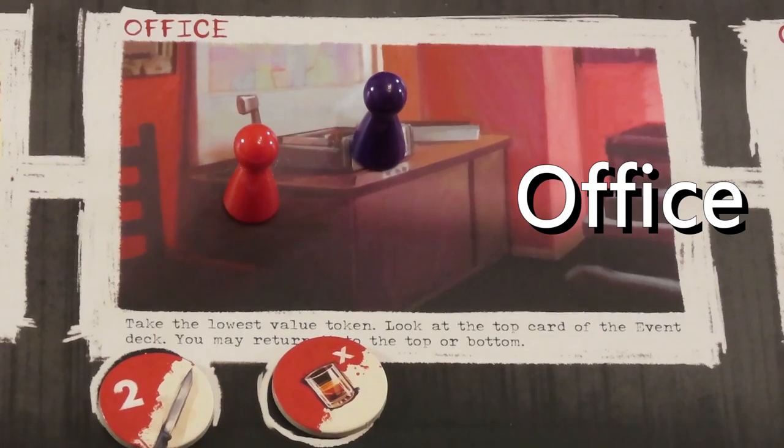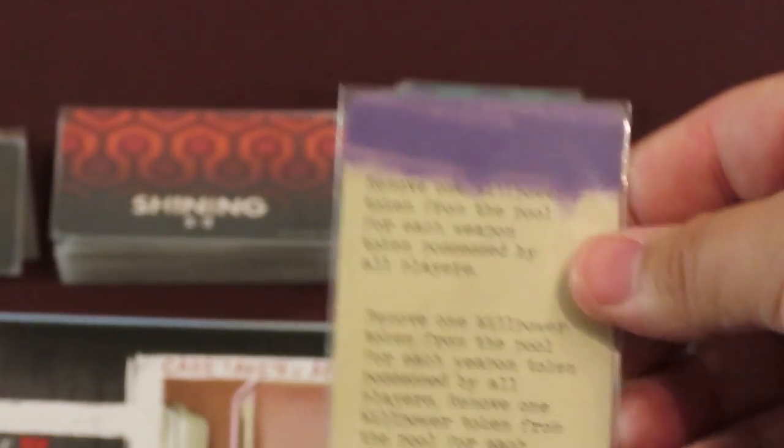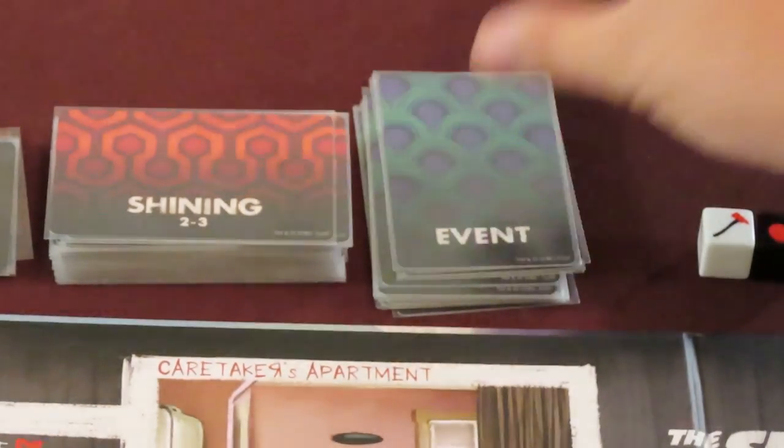In the office, you must take the willpower token with the lowest value from its location. Next, look at the top card of the event deck — you may choose to keep it on top or put it on the bottom of the deck. You may still do this action if there are no willpower tokens. While playing with a corrupted player, the knowledge gained is secret, so you may not show the event card to anyone. You may always say whatever you want, whether true or false, but since there may be a traitor, you can't show the card to anyone.